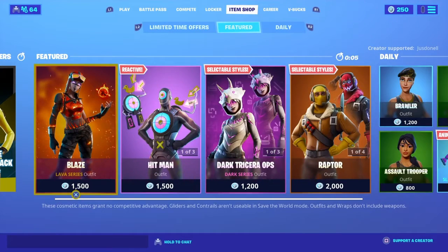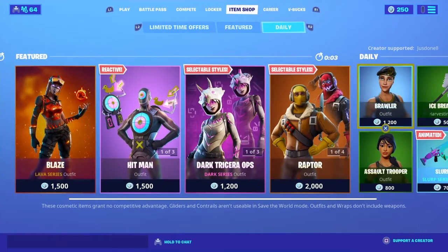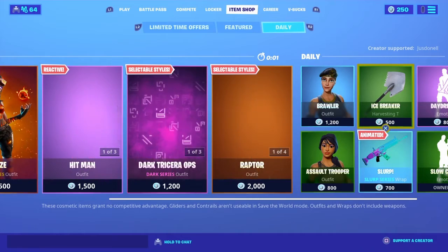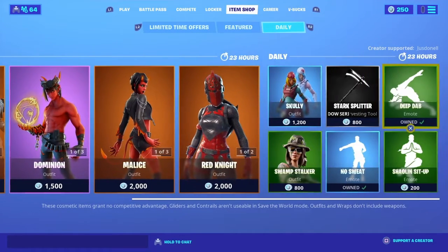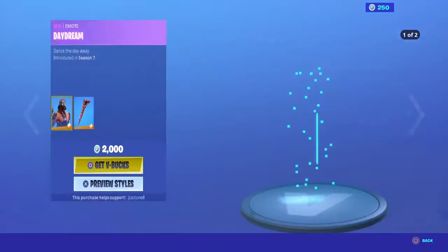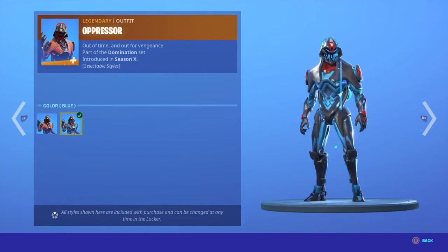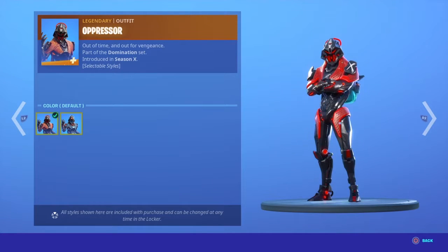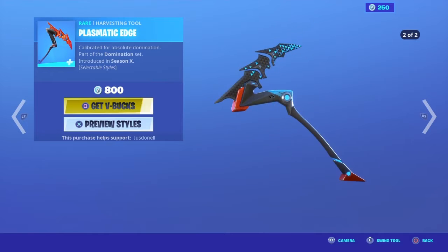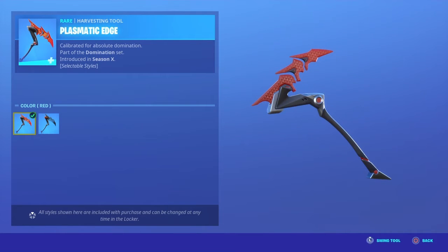Hello YouTube, this is pinksteven321 and this is the Iron Shop. Let's see what we have today. The Oppressor is back with the Bluette style, the extra spine with the Bluette style supplies, Plasmic Edge, and Blue Summer.